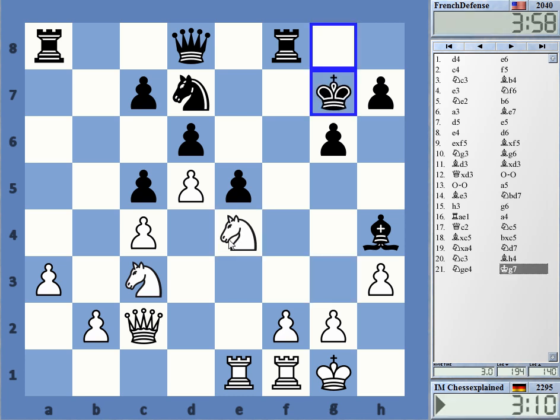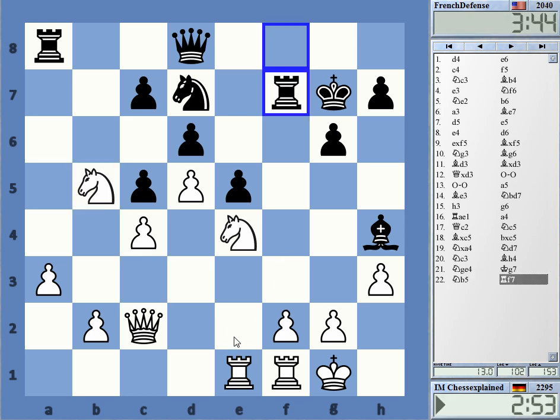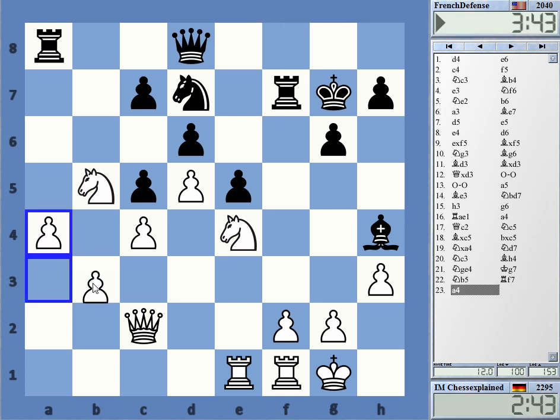That's a square that the knight definitely wants to be on. I can go for f4, or just try to improve here a bit - the knight on b5 to keep c7 under pressure. Possible ideas: queen c3 and later f4, or g3 then f4. Not sure how much this is really netting me - let's improve a bit.